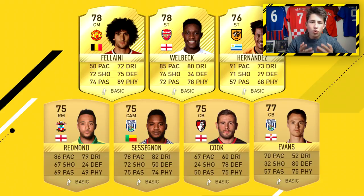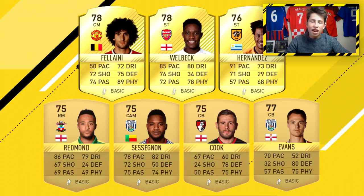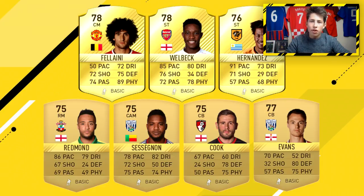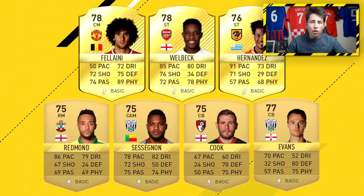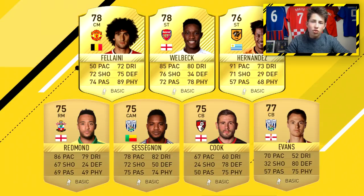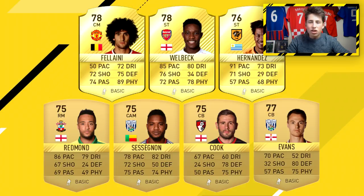Moving into the potential replacements, we've got Fellaini as a new CDM instead of Wanyama — very similar player, a bit slower but a bit stronger. Going to be a solid CDM. Then we've got Welbeck — he's strong, good in the air, and quick. He'll probably be around 5k though because he plays for Arsenal, but if he is a non-rare card he could be cheaper and would be a decent player for starter teams.